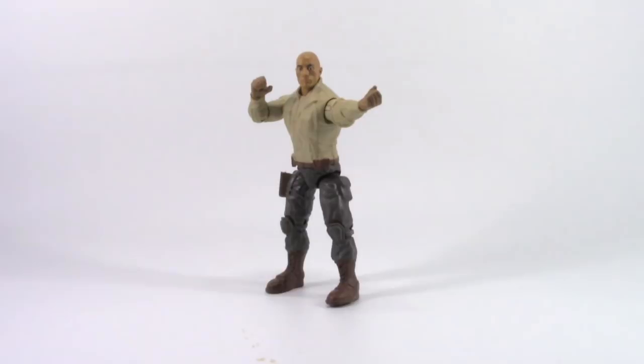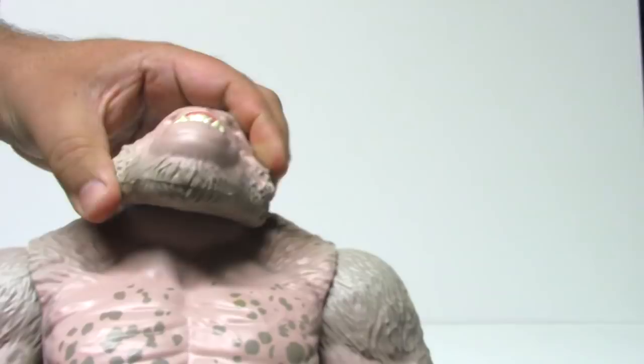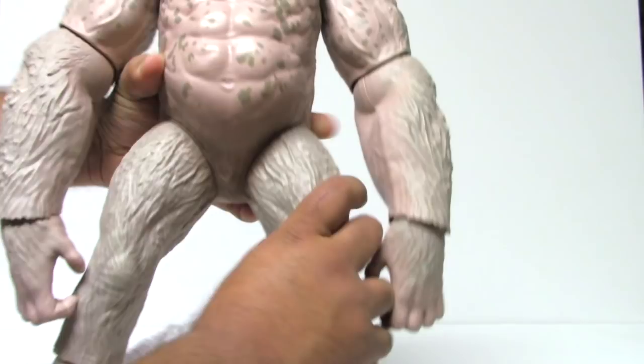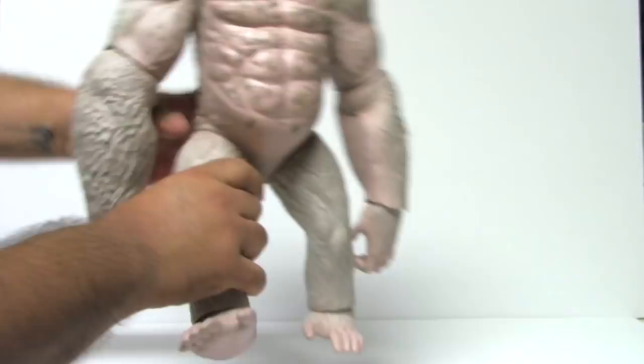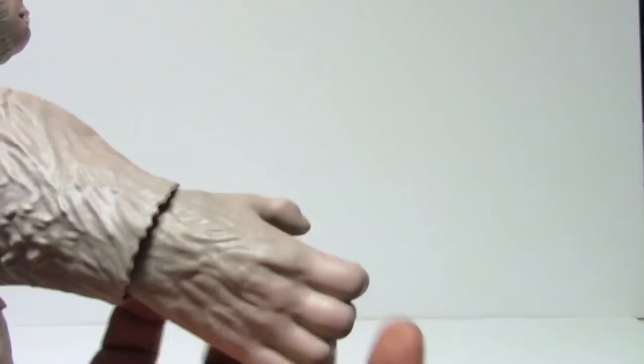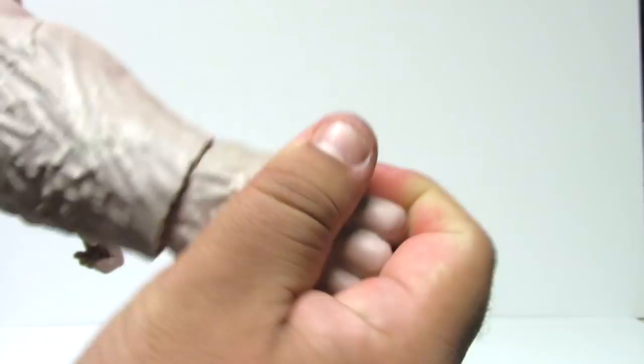Mega George is definitely an improvement from Kong. George's head can move up and down and kind of side to side because George can actually stand on all fours. He also has articulation on his legs, which allows him to stand on all fours. His hands and feet are made from soft plastic and are now on ball joints, which is definitely an improvement from the last one.